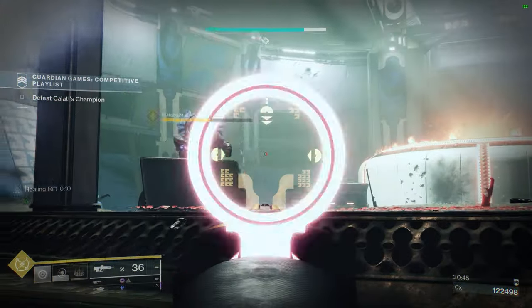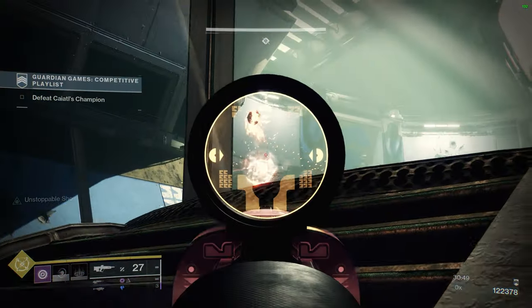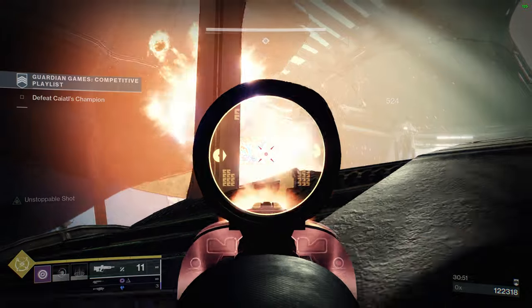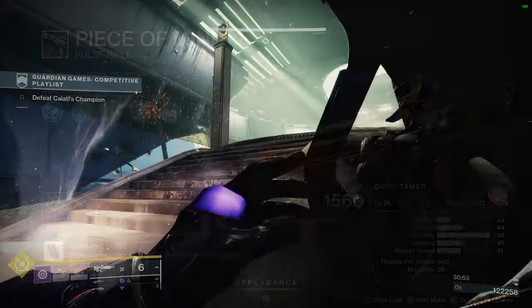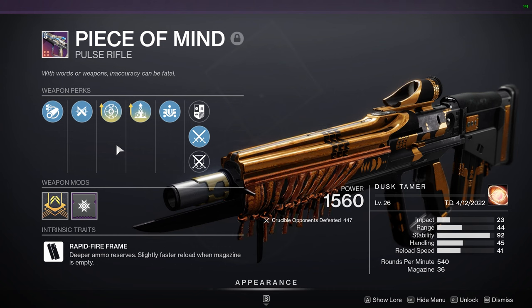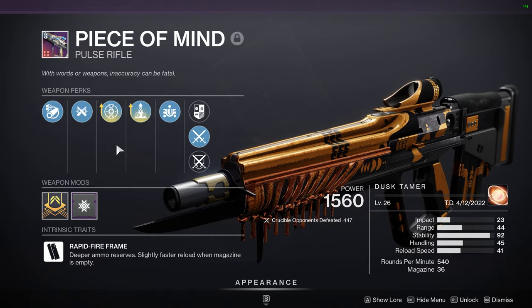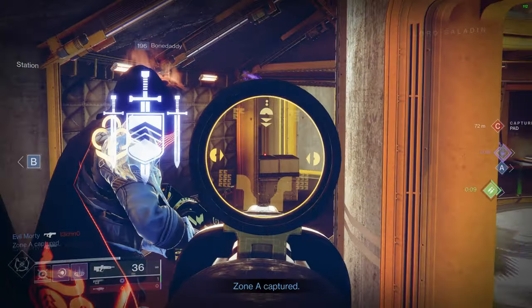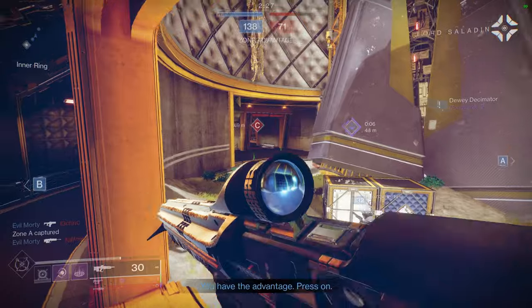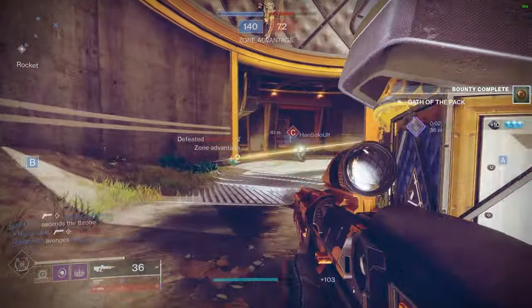So far I've gone over four craftable PvE weapons that I've used quite a bit in Season of the Risen. Next up are the three craftable PvP weapons that I've really had a lot of fun with. I'm going to start off with the obvious one, and that is the Peace of Mind Pulse Rifle. This thing is an absolute monster in the Crucible, and if you haven't given it a go, I highly recommend trying it. It is a Rapid Fire Frame, and while those haven't been super popular, this one just feels really good to use in PvP.